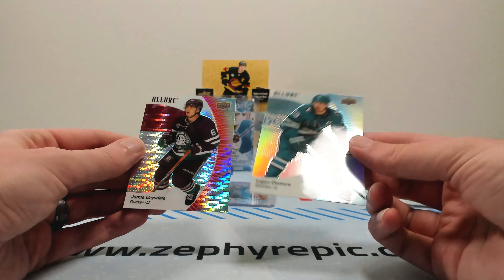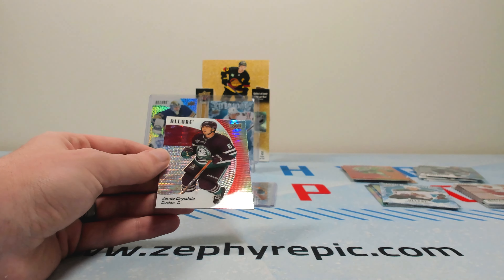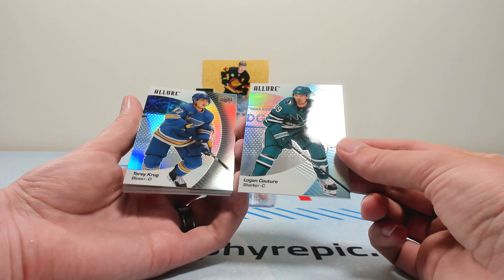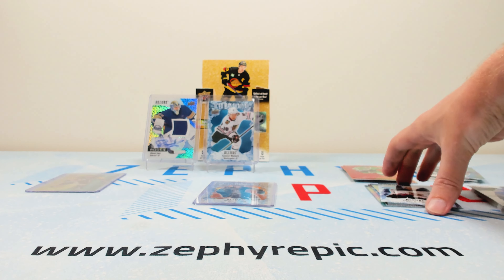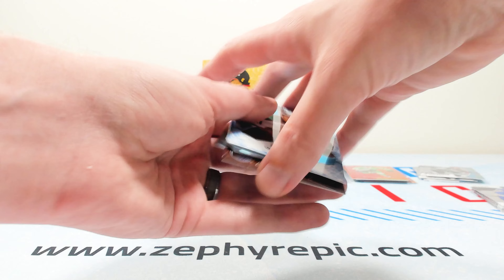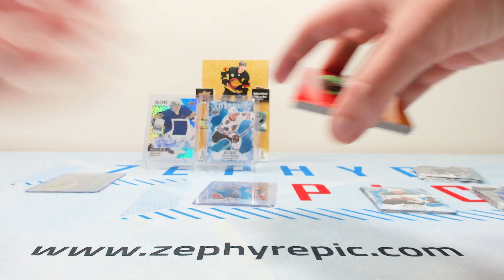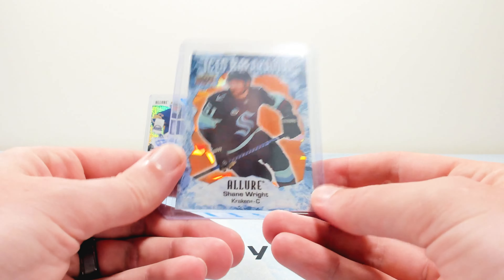Design-wise, the parallels are nice but not as pronounced as previous years. The red rainbow is very obvious as a parallel, but the black rainbow ones need more love in an upcoming year — they're subtly different but not noticeable enough for me personally. The inserts are what they are — I'm not the biggest fan, but getting a Bedard is always nice. The color flows are also nice; I like previous years better but they're still cool. I'll try and get a layout on screen showing them all together.